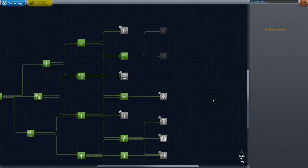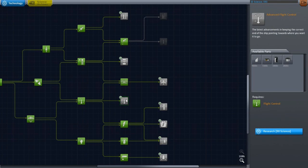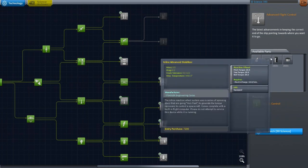Let's go ahead and do some researching then — man, that is a lot of science. We have a lot at our disposal. So I guess the first thing is to buy this stuff, get these other tiers out of the way. Keeping the correct end of the ship pointing the right way, some winglets, and what is that? An inline advanced stabilizer.